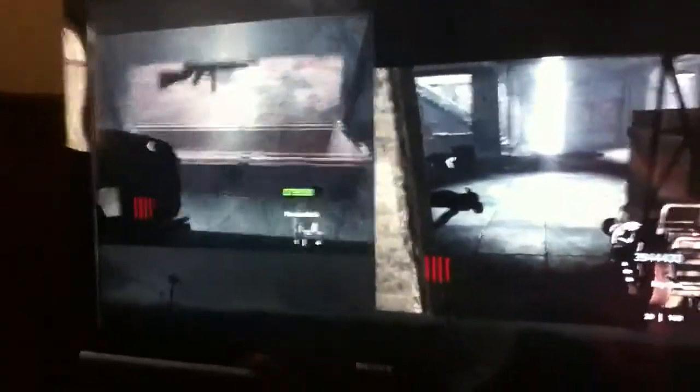Hey guys, today I'm going to be showing you how to get the best guns in the game. First you have to get this massive rocket springy. Then you open the random box, shoot the light really quickly, and there you get the Thompson.